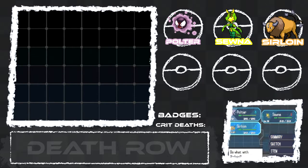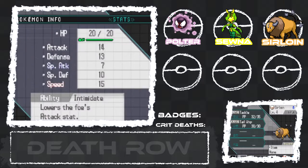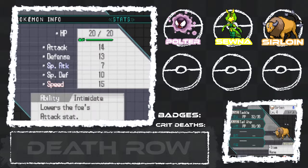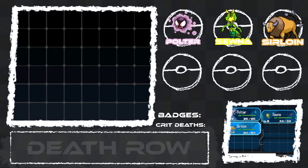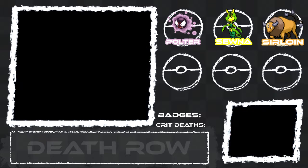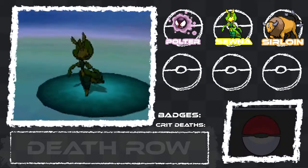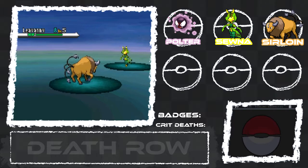Let's check out Sirloin — he's pretty Jolly, proud of his power. Jolly means faster speed, less special attack. That's pretty good. Something like Adamant would have been better to make him a really hard hitter, but that's not bad at all because he's not going to have any special attacks — he's a very physical Pokemon. So this randomizer pretty much guaranteed we were going to get a Tauros and Levani, just in a different order.